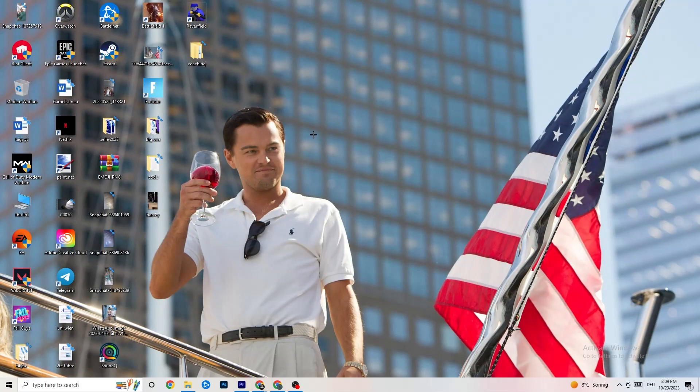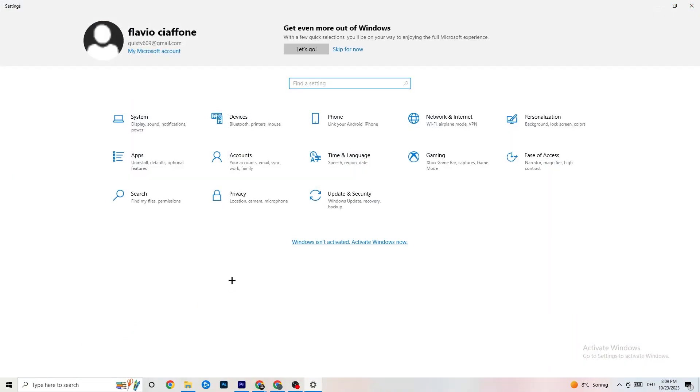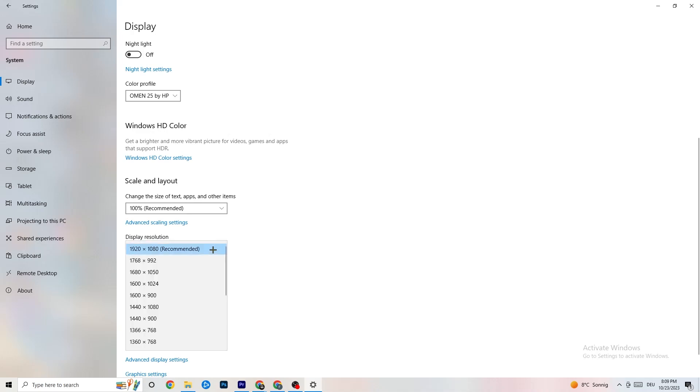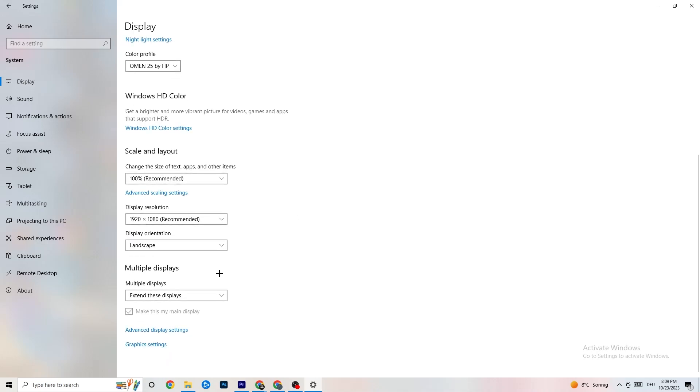Now navigate to the bottom-left corner of your screen, click the Windows Settings, then click System. Identify your main monitor, then scroll down and change the scale to 100% as recommended. Set the display resolution to match your in-game resolution to help reduce crashing.